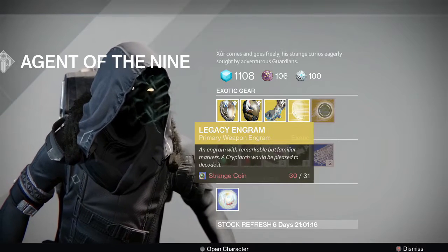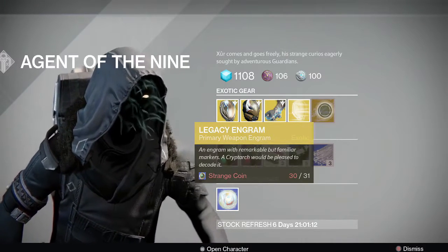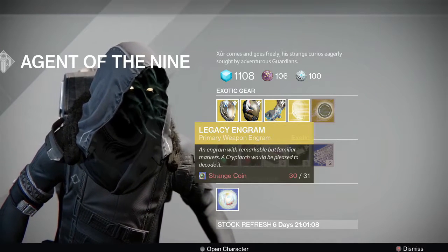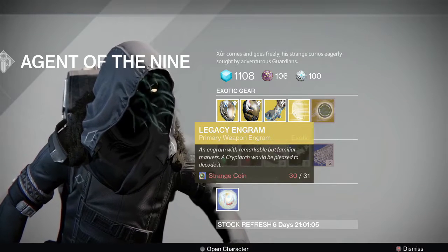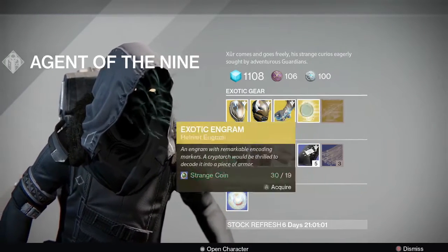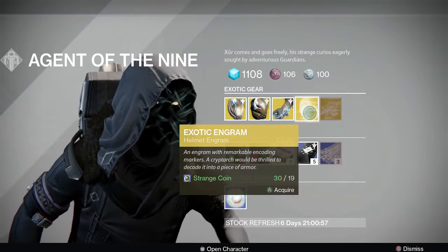On the right side, this is the legacy engram — a primary weapon legacy engram. I'll say this every week: if you buy this engram you're gonna get a year one item at 170 attack, so don't do this expecting a year two item. And then he has the helmet engram — this is a year two item, so if you want to try to get a year two exotic helmet, there you go.